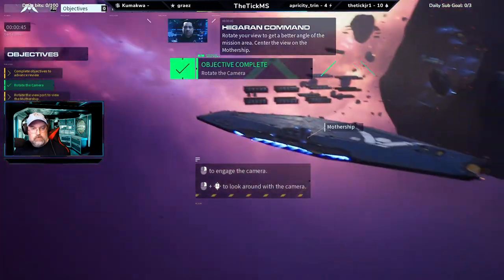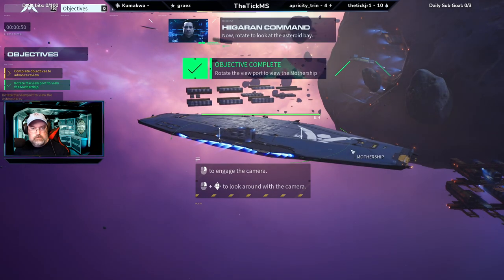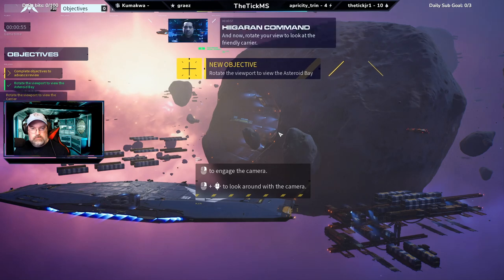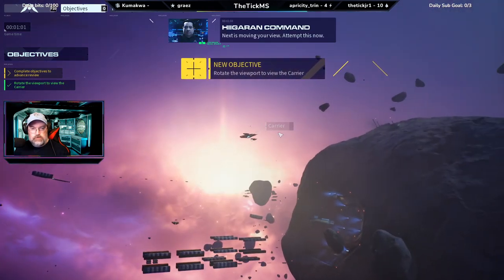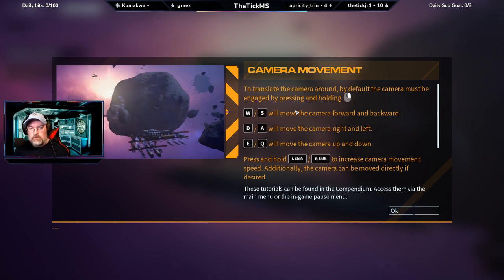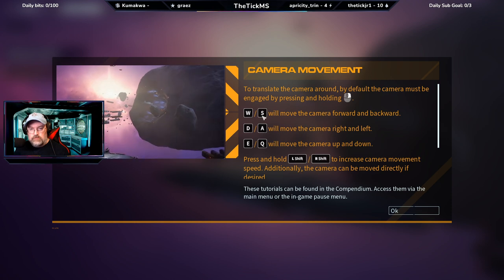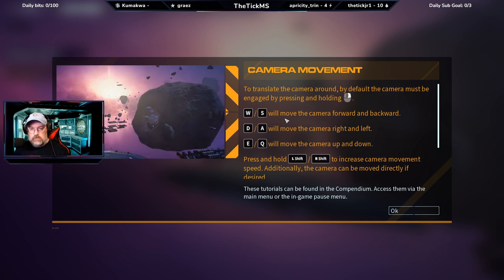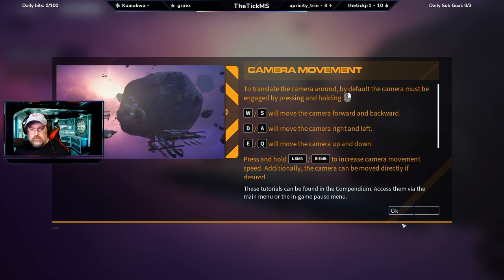Rotate your view to get a better angle of the mission area, center the view on the mothership, rotate to look at the asteroid bay, and rotate to look at the friendly carrier. Next is moving your view — to translate the camera around, press right mouse. W and S move forward and back, A and D move left and right, E and Q are up and down.